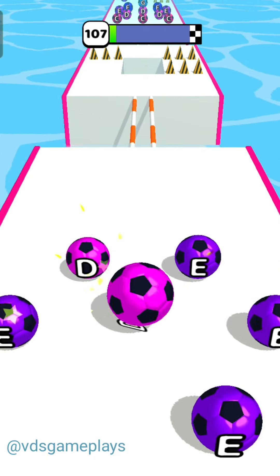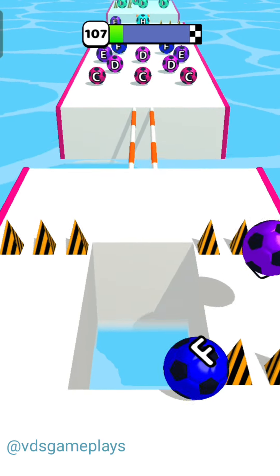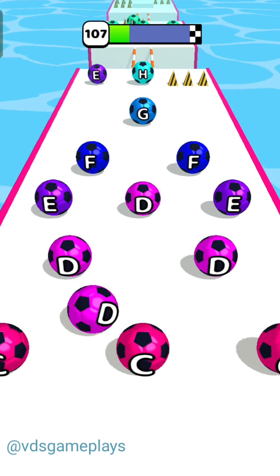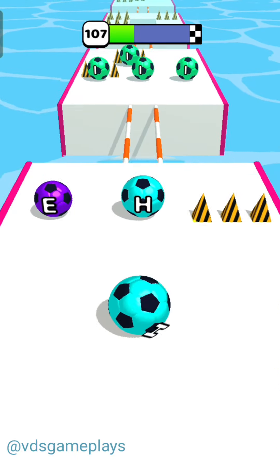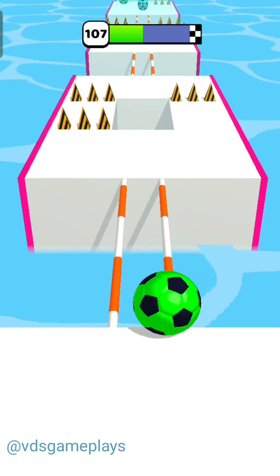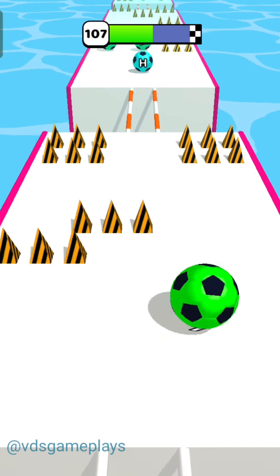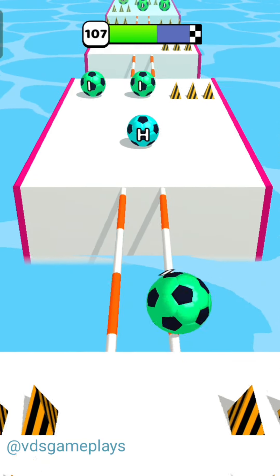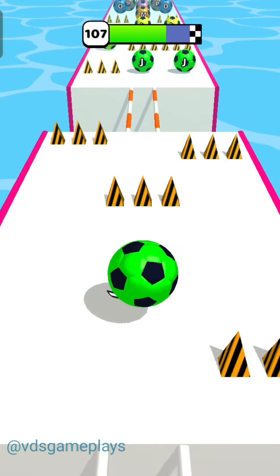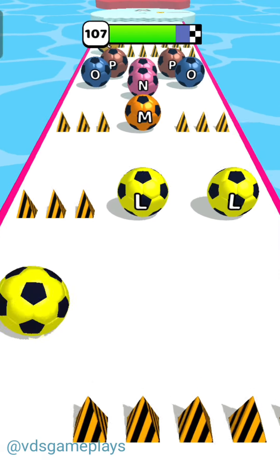We are getting B, C, D, and E here. Now we are having alphabet F ball, so we are moving forward. We have a pink ball and there are so many light green balls, so we get them. There are so many spikes but no ball is visible, and very far there is an alphabet H ball, so we get this ball. We have to avoid the spikes and cross this bridge.